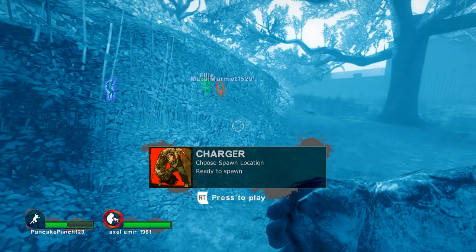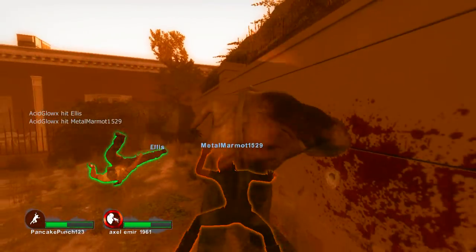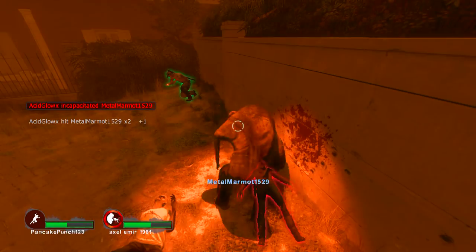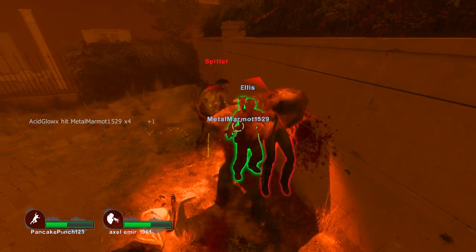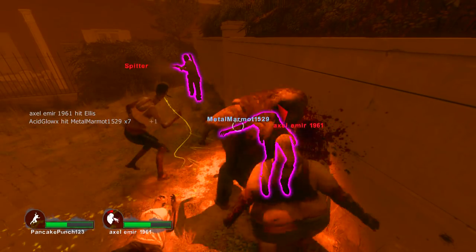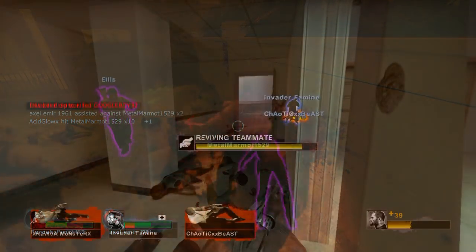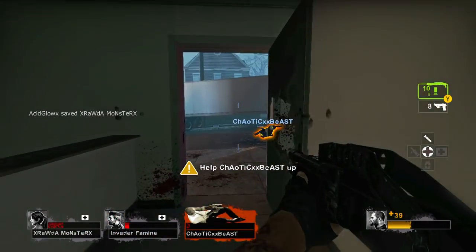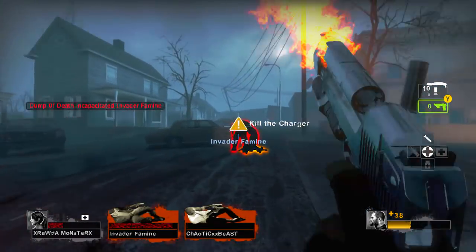The charger was designed to quickly separate the survivors with one attack that would drag one person far away from the others. If the charger runs into more than one survivor, the others will get knocked back. His running speed seems to be the same as the other survivors, but he excels in a burst of speed as he sprints to charge forward with his special attack. While he runs, he will not stop until he reaches a certain distance or smashes into an object or wall.